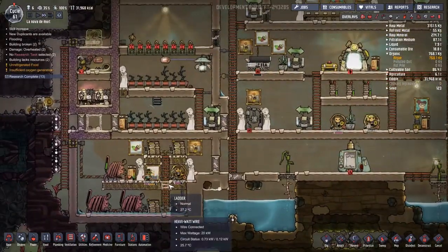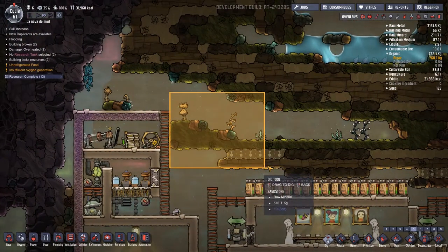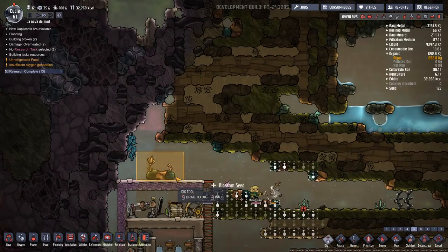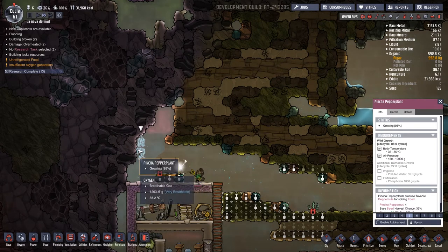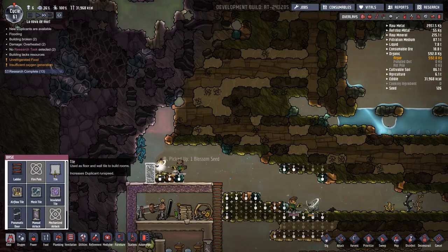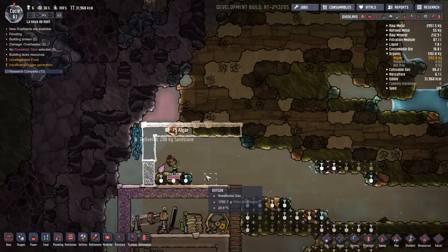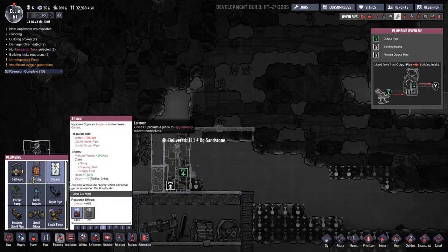Everything down here has gone and got itself built rather well. I'm waiting for this to fill up with dirty water. I think what I might do is start working up here. I want to start work on a lavatory — do I want to put it up the top? I think I might. We're going to get the actual lavatory itself and pop it down in this space here. I think I'll just leave the pinch pepper plant there growing — it seems quite content. We'll go up four and come across the top here — standard room sizes.